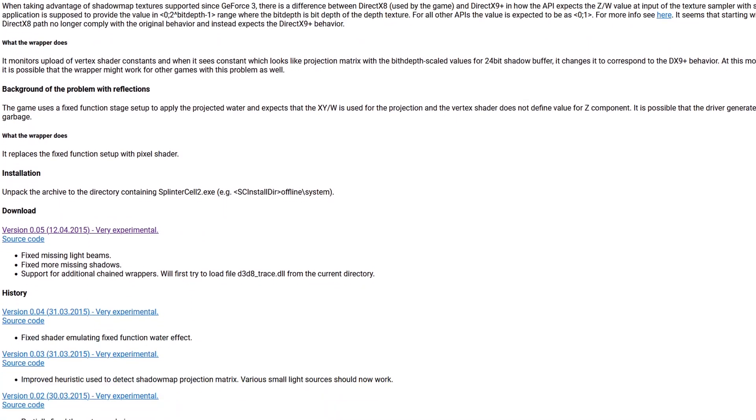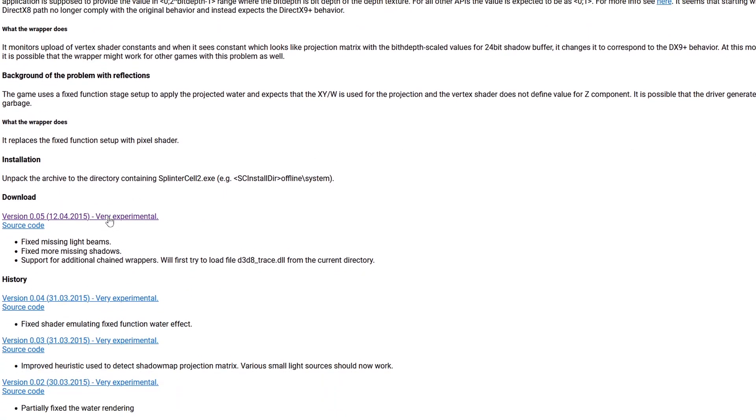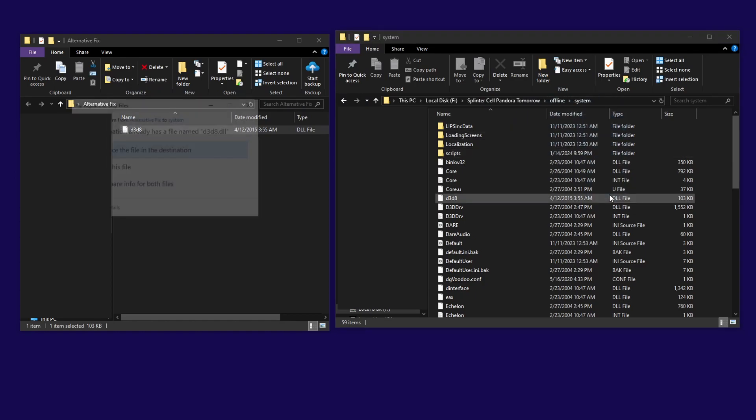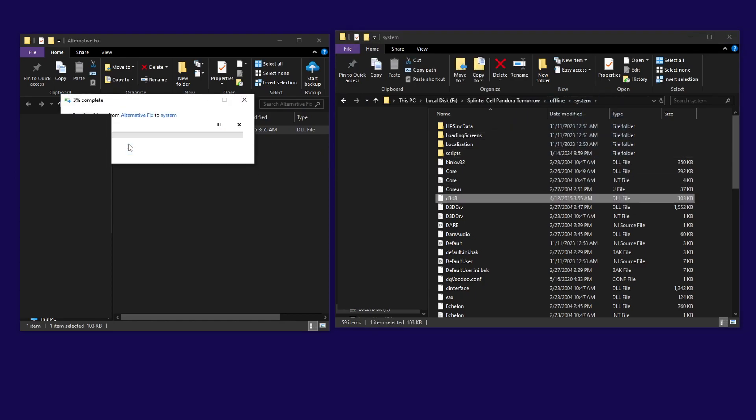Another big issue is the broken lighting. If you play with the widescreen fix, your lighting issues should get resolved. But if you're not using it, or if the issues still persist, you might want to enable an alternative fix. I'll leave a link in the description for you to download it. Make sure to read about it on the author's website. To install it, simply drag and drop the downloaded file into the system folder of your game's directory.